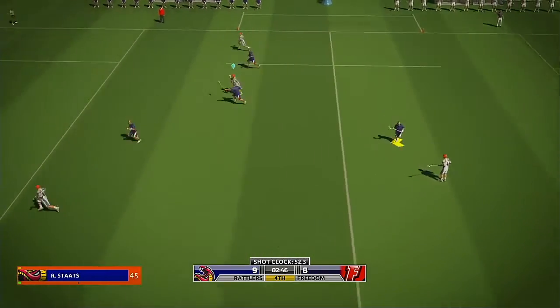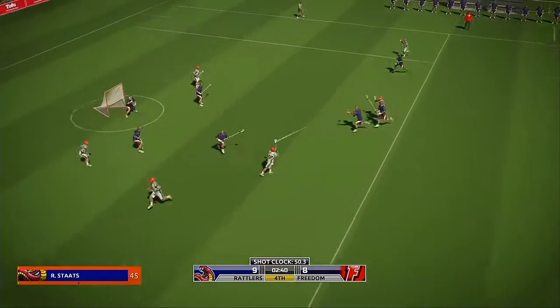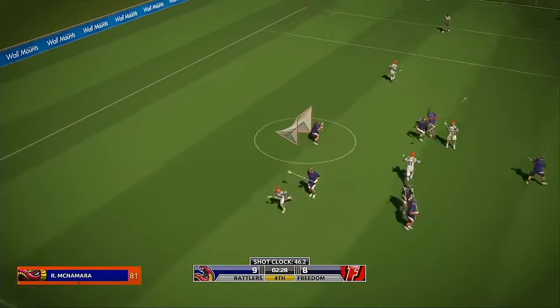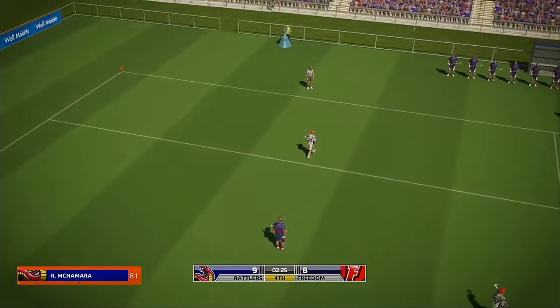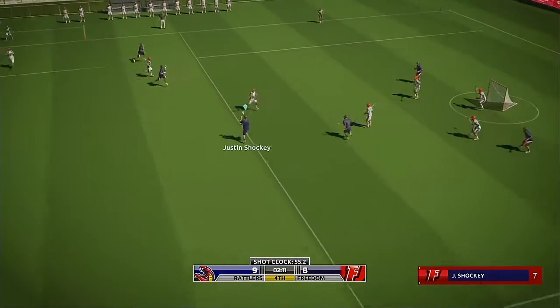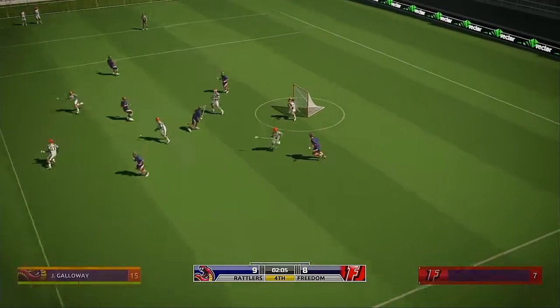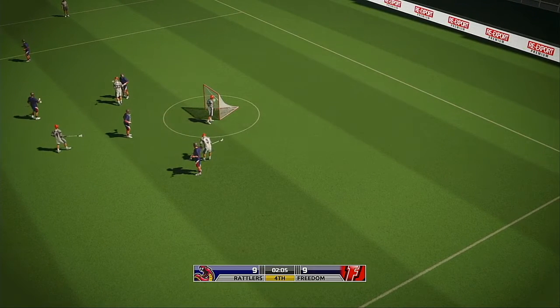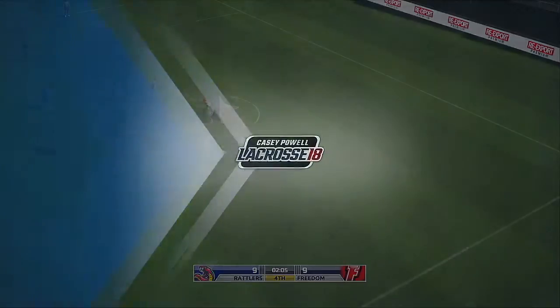99 shoots — and it hits the bar. Well, not too surprised with that call. 57 — 18. Hard to keep the pressure on with plays like that — ground ball. 16 — shoots and scores! 15 with the equalizer.